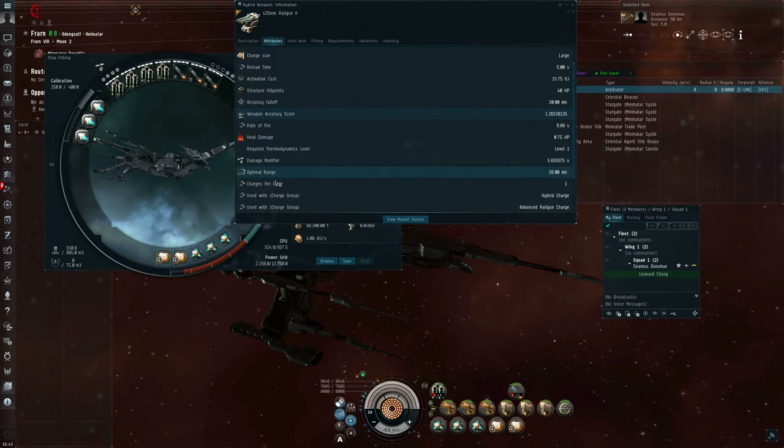Basically, what this means is that it can hit a stationary target — or at least stationary relative to the Raven — every single time, as long as the target is within 36 kilometers. If the target is beyond 36 kilometers but still stationary, the chance to hit starts to drop. So at optimal plus falloff, or 36 plus 30 kilometers — 66 kilometers out — it's going to hit one half the time.